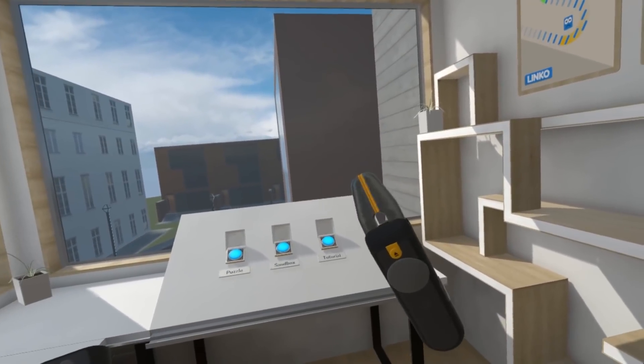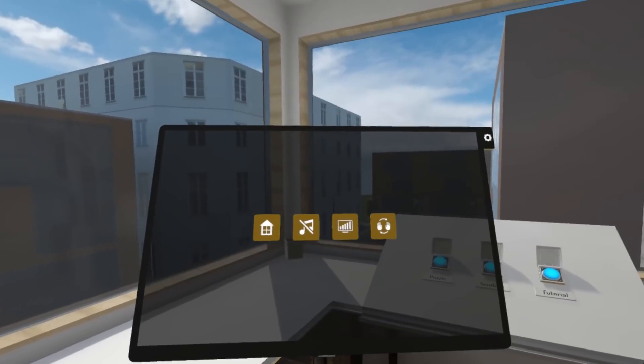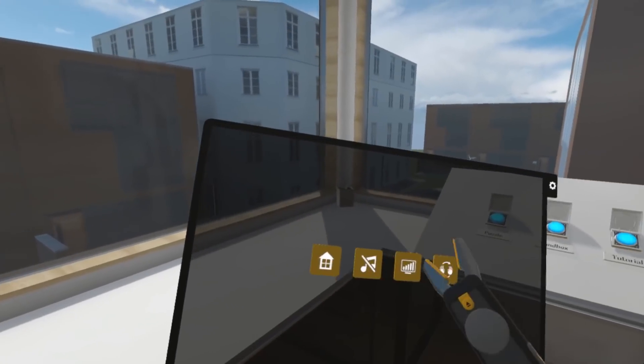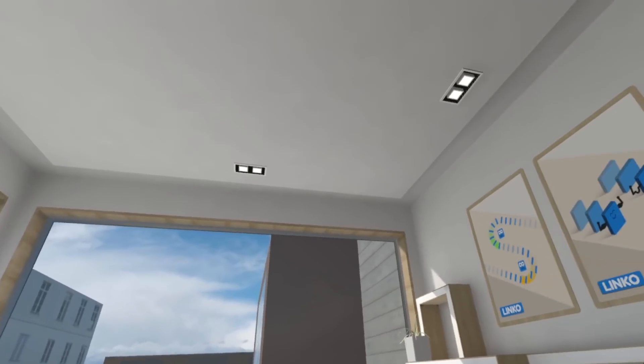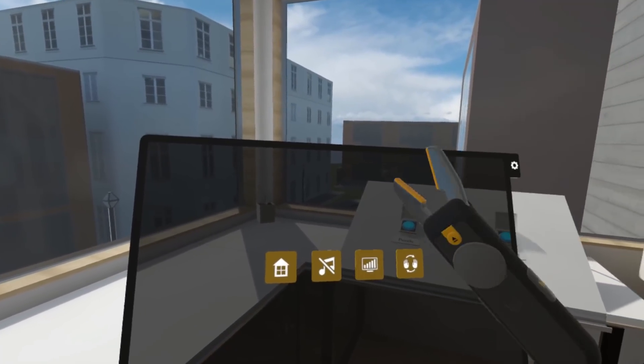You have this tool in your right hand, and you can change the head — I'll show you that later. Over here you have a menu. In this beginning area, all you can do is: this takes you home, this turns off and on the music. This is the music — not my style, so I just turn it off.